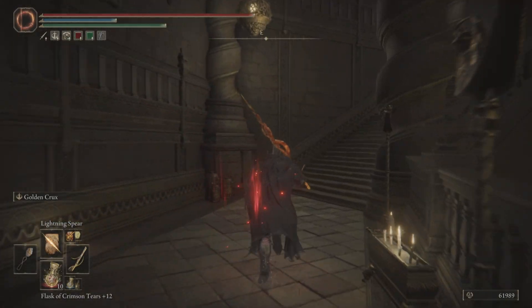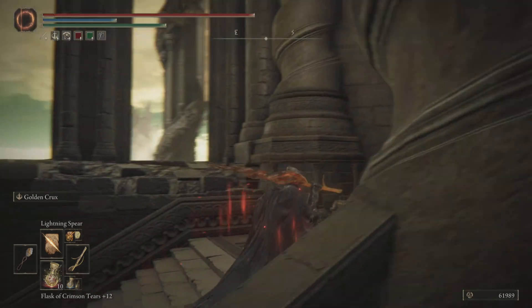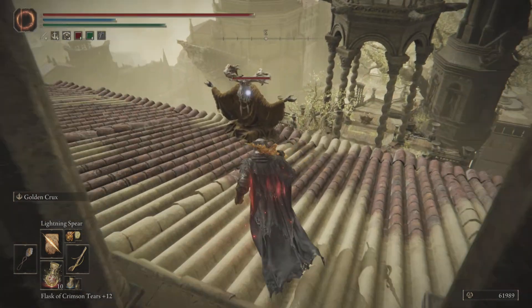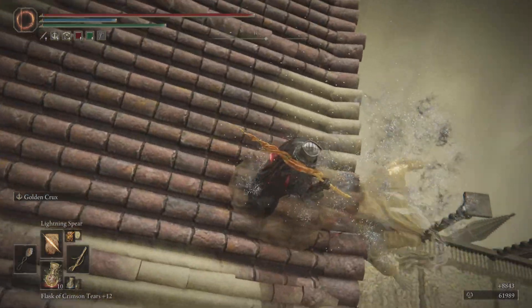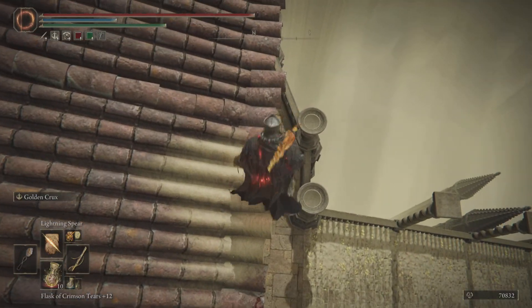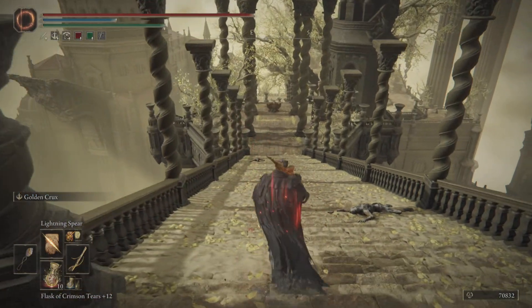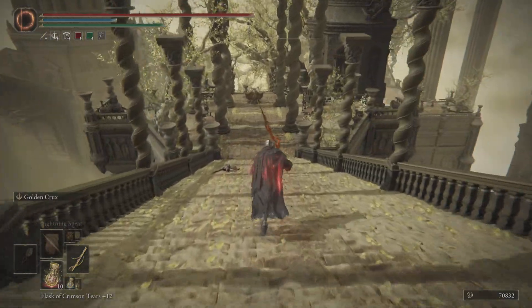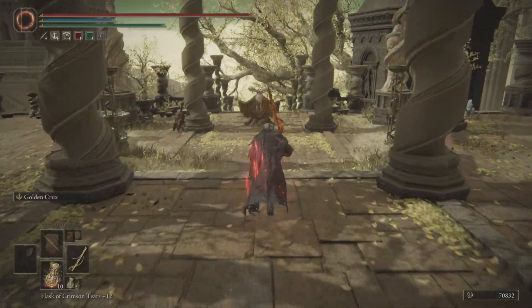That's the route we're going to head, but first we're going to work our way up here. There's going to be one of these priest guys that's going to bombard you on your way down the route we're going to take, so take him out first and it'll make it easier. We are going to face a few enemies along the way, and there's actually one of those divine beasts that can be pretty tough towards the end, so you don't want to get there low on health, FP, or anything.